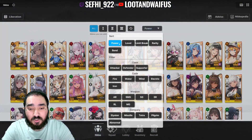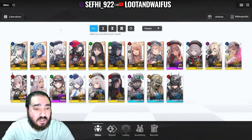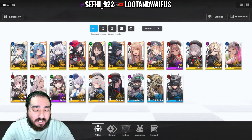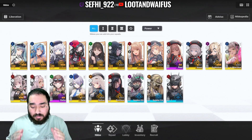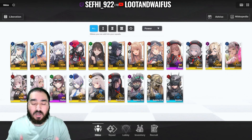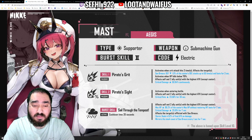Another dimension is that she's Elision, which is actually a positive because we do need more Elision units. Right now, if you look at the Elision tower, your only real B2 options are Diesel and Poly. Poly is a 40-second cooldown, so Diesel is basically your only real option. That's one place where Mast might actually be usable — on the Elision tower.